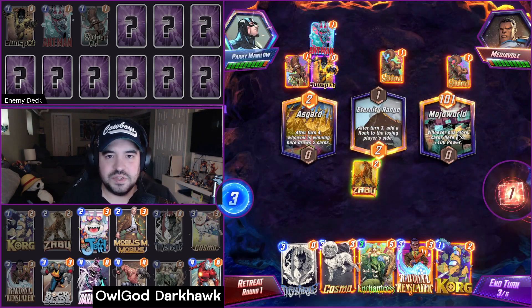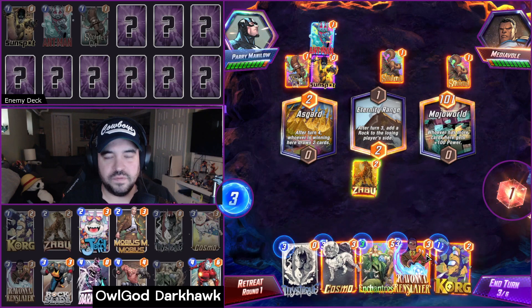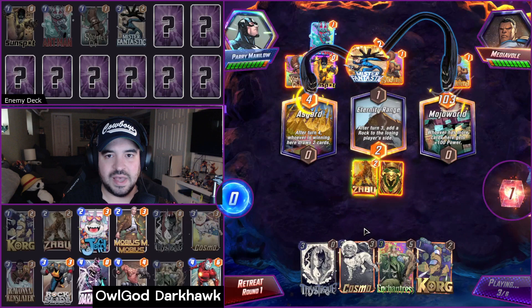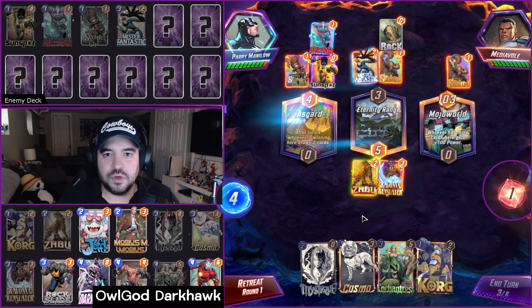This is definitely a pricier list, with inclusions like Iron Lad, Jeff, Mobius, and Ravonna, so you don't need to play all of these cards to find success. Having most of them will do the job just fine, and you can swap things out — like maybe a Jeff for a Lizard. Maybe you even consider throwing in the recently buffed Psylocke to help smooth things out with curve if you don't have Ravonna.